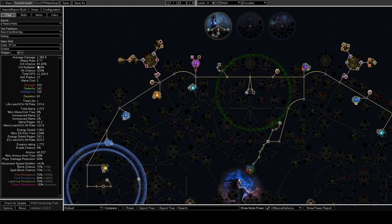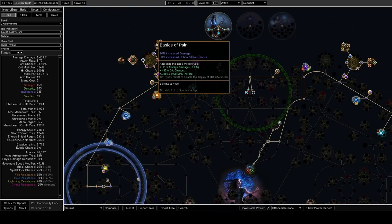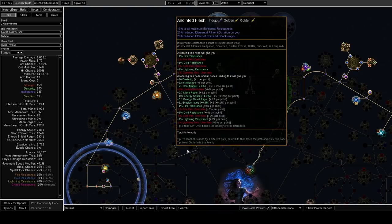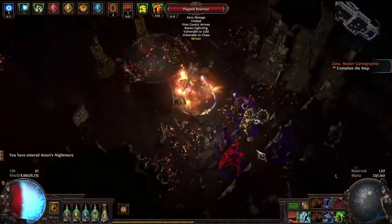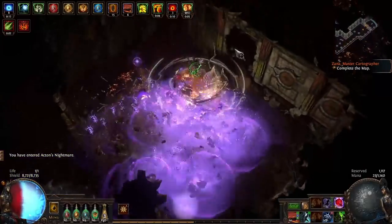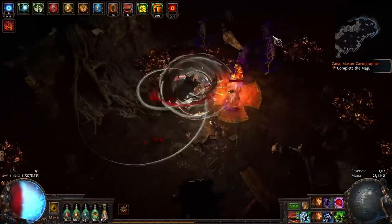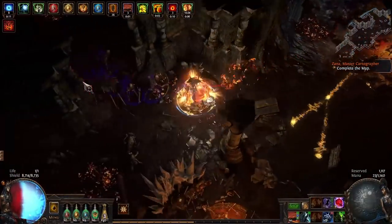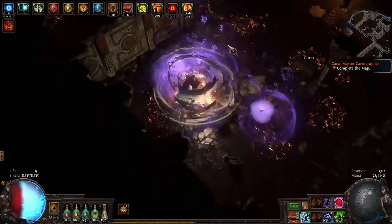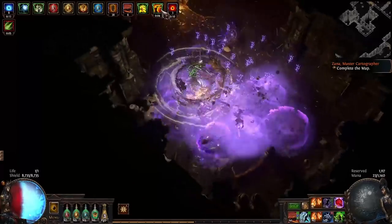In my build, 100% accuracy is solved by using the Vagan mod Hits Can't Be Evaded, in addition to getting 100% critical strike chance on the cyclone — which I'm doing by a combination of local crit on the weapon and weapon enchantment, some local crit on my chest piece, Divergent Assassin's Mark, a diamond flask, and cluster jewels. Power charges also provide a good bit of generic crit, so if you find yourself lacking, I'd start with a weapon enchant as that's the cheapest and easiest solution. I'd also add Divergent Assassin's Mark, and from there look into cluster jewels, since generic crit clusters will scale the damage of both Forbidden Rite itself and also the trigger rate by scaling the crit of your cyclone.